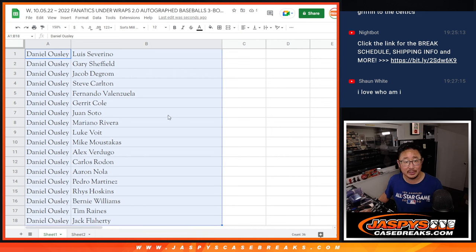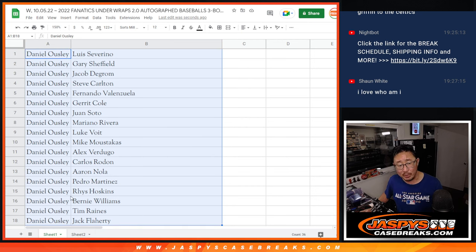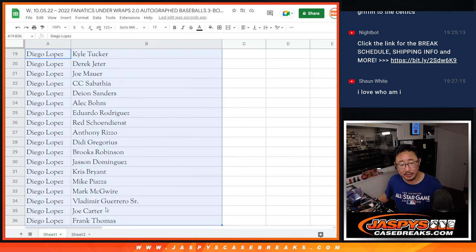Let's sort by your first names. So Dano, there's a big block of players for you here — one through 18. Diego, there's your group of players right over there, and all of them fit on one screen right there, 19 through 36.